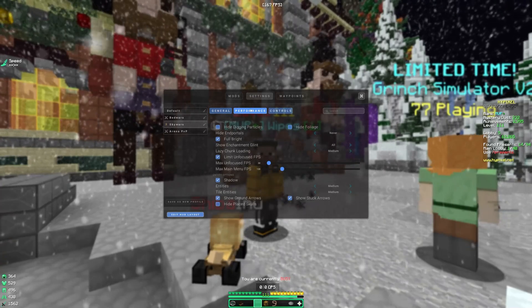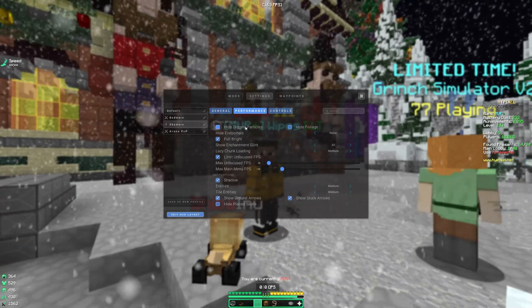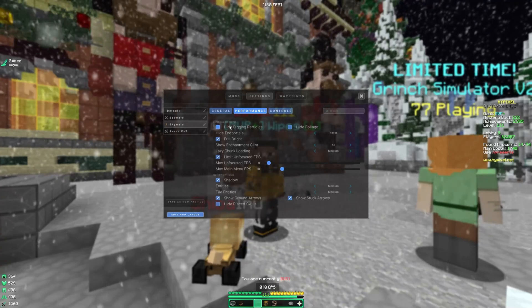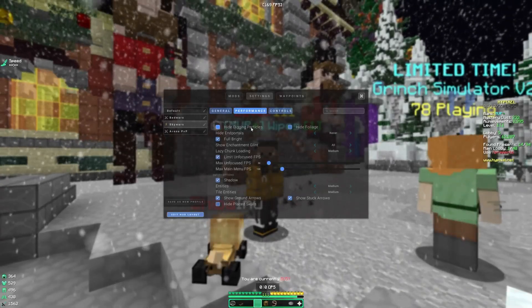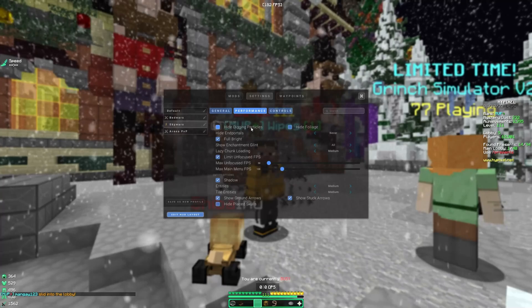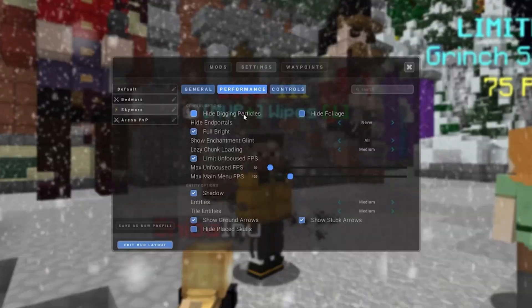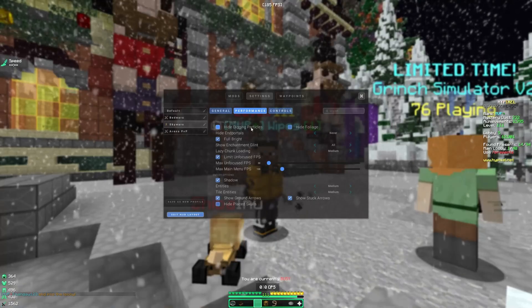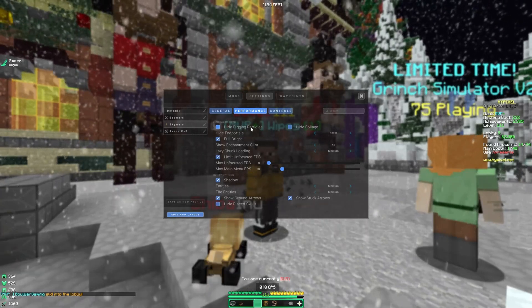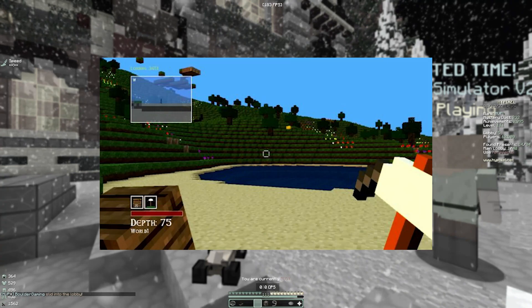Next, go into Performance. Hide Digging Particles — if you turn this off, whenever you mine something you won't see any particles. I'm not really sure how much this affects FPS because it's so basic, but if you have a really bad computer you can turn that off. I don't recommend it though, because if you turn off all the particles, Minecraft tends to look pretty bad.